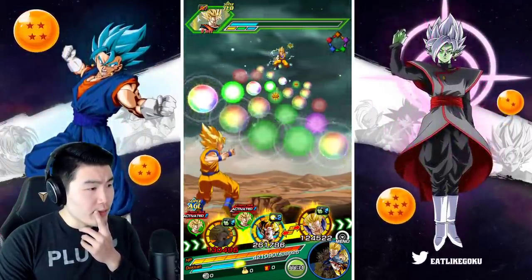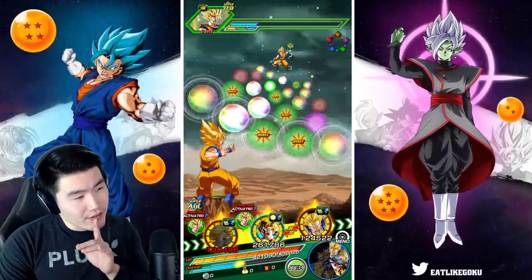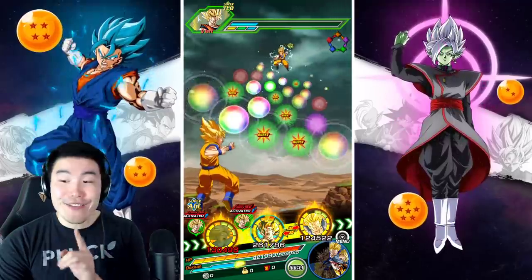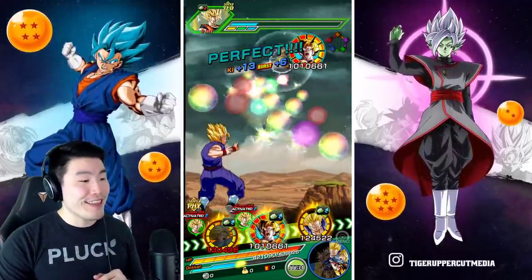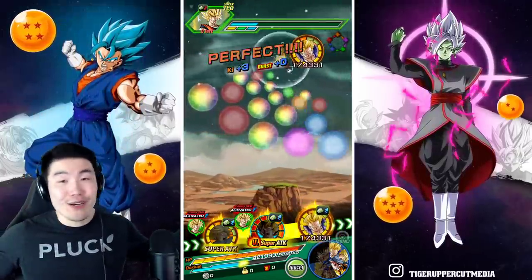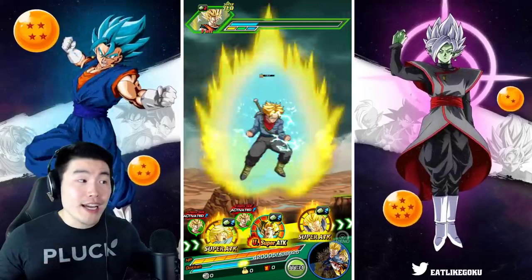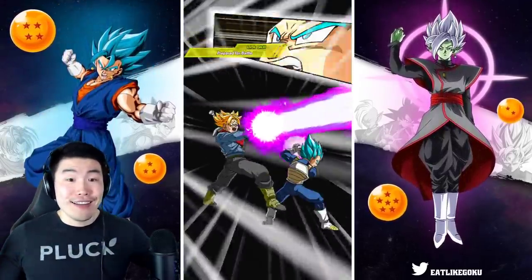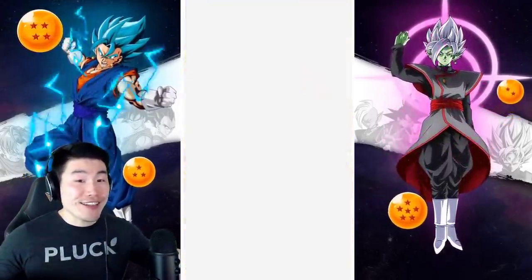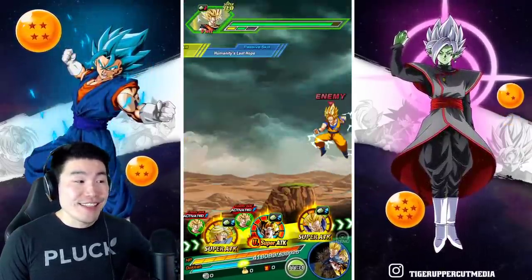I think 11 is the most here. So I'm going to go with 11 orbs. We have type disadvantage, so we might actually do a lot less damage. But I would be very shocked if the enemy Goku survived this even with type disadvantage.